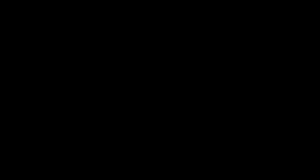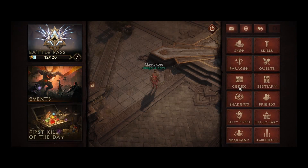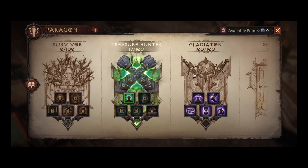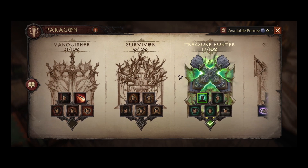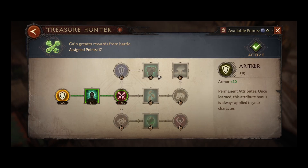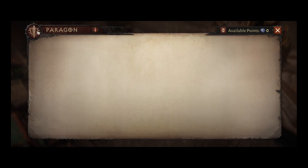Let's start with Paragon Points. Did you know that you can actually use passive points? You can only have one active Paragon tree at a time. Right now I'm using Treasure Hunter because I've been farming and I like the 50% more experience gained from defeating elite monsters. Some might say it's not very useful, but I'm just gonna take it — why not?